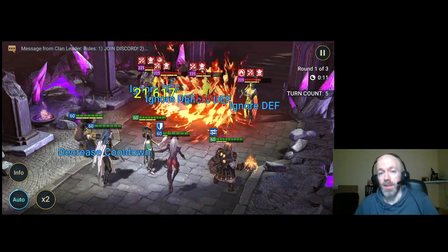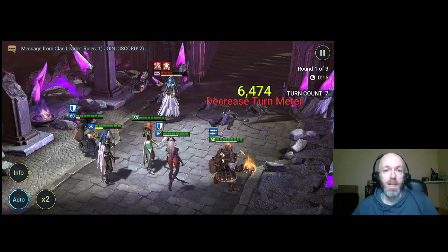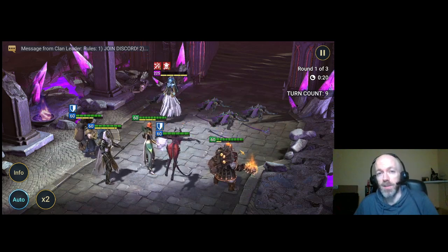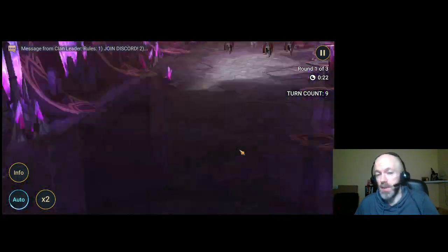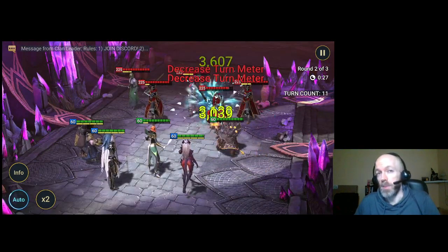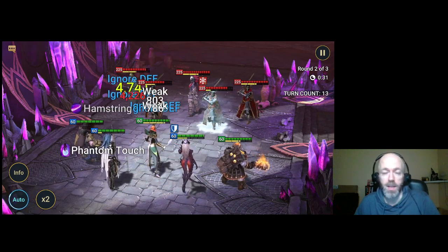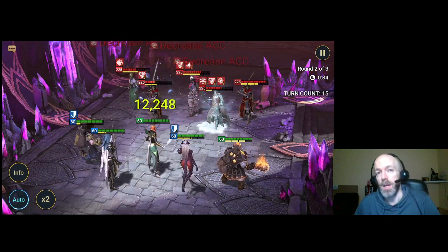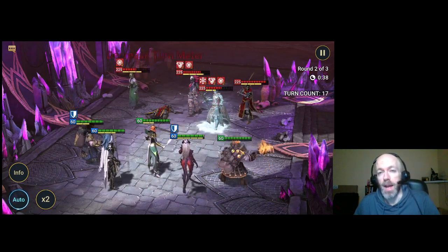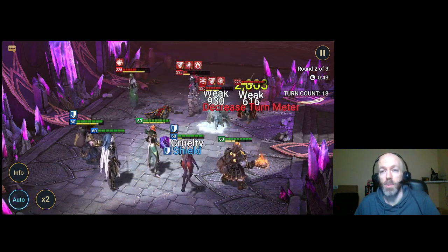But it's Rotation 3, and the most important resource you can get from the Doom Tower in any of the rotations is the stuff you need to create Fatal Gear. And this is where you get it. This is maybe the trickiest boss to fight, even though the boss herself isn't the hardest boss. But at this point, we're at the hardest level of the Doom Tower, and you're fighting her at the highest difficulty level, so you really have to make sure your team works.